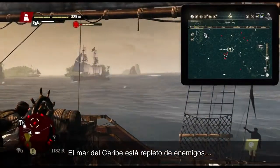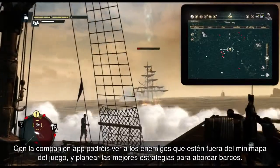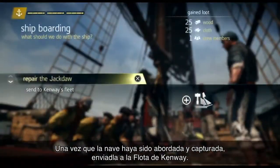The Caribbean Sea is full of enemies. With the companion app, you are able to see enemies outside of your in-game mini-map and plan better strategies to capture new ships. Once you have boarded and captured a ship, send it to Kenway's fleet.